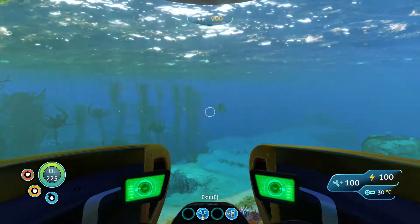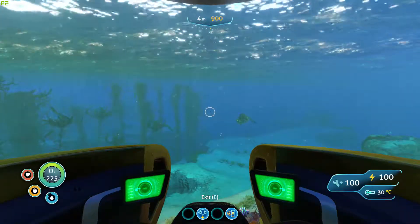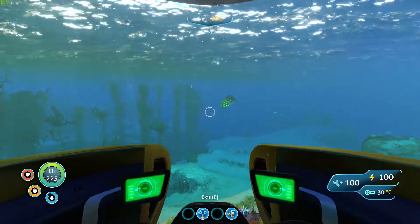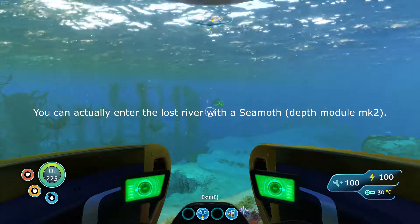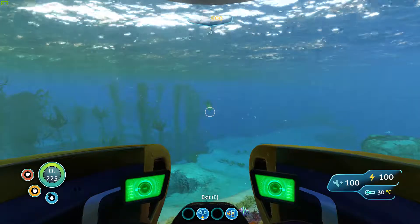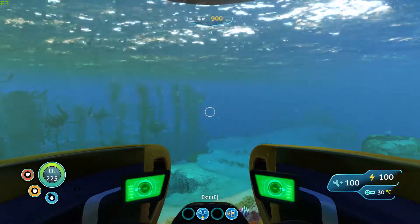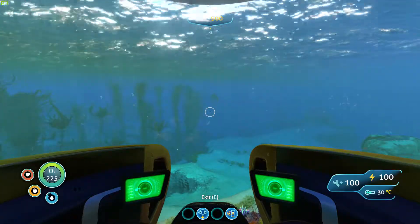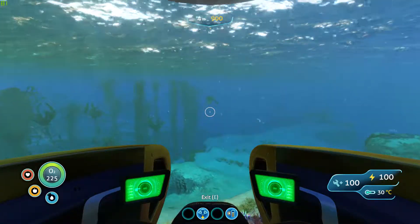Just for the sake of this video I've turned off damage. Normally you cannot enter the Lost River without a Cyclops — a Seamoth usually cannot go this deep. But just for the sake of the video and to make it easier to follow where I'm going, I've turned off damage. So when you're in your Seamoth you want to go northeast again.